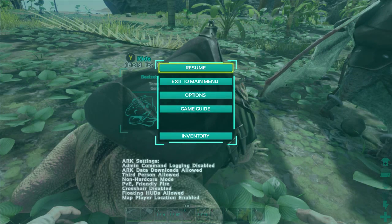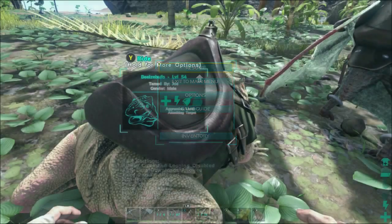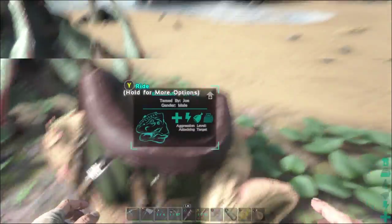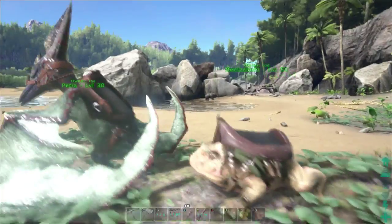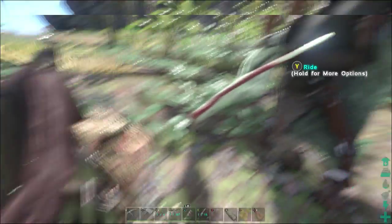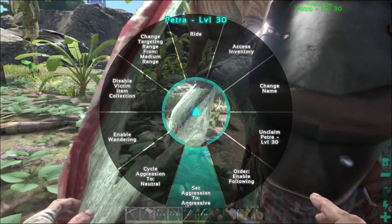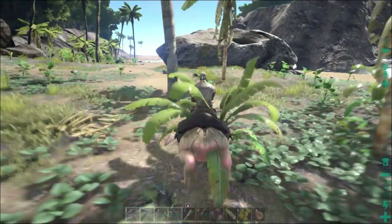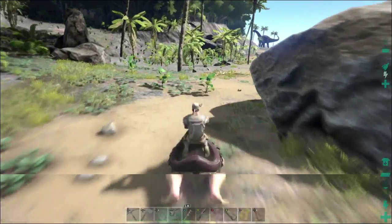Hello YouTube, back with the next episode. I did tame the Ibiza Buffalo like I said in my episode about it. Unfortunately you didn't get to see the ending part of the tame because two or three dialogues came up trying to kill me. This thing was about to be tamed and I forgot how fast they tame. But basically now we have a source of cementing paste.